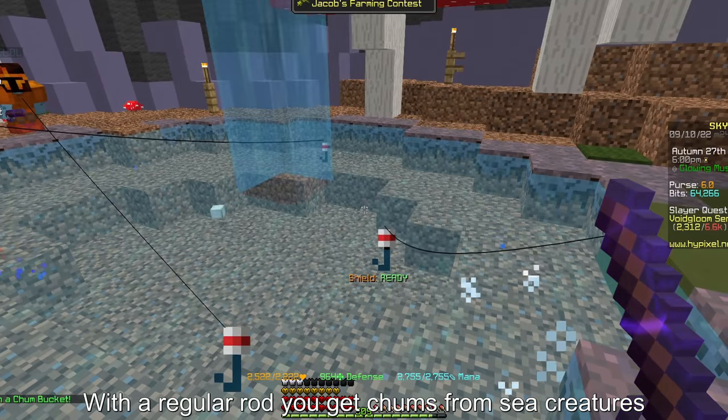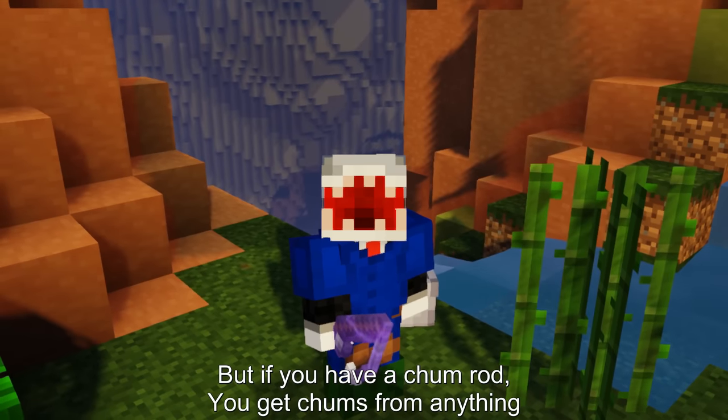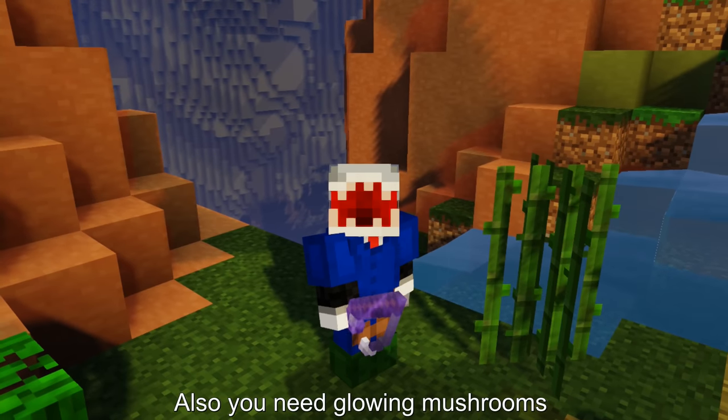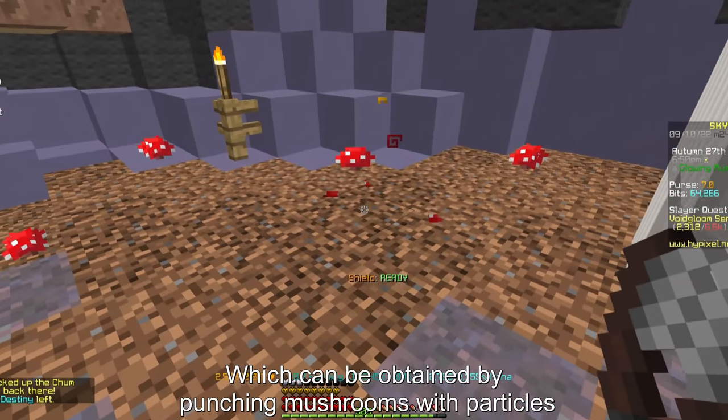So how it works is you place a chum bucket beside you and start fishing. With a regular rod you get chums from sea creatures, but if you have a chum rod you get chums from anything. 10 chums fill up a bucket which can then be traded in for some stuff. Also you need glowing mushrooms which can be obtained by punching mushrooms with particles.